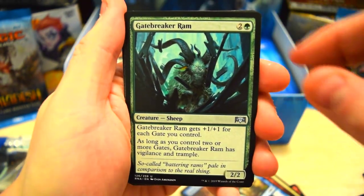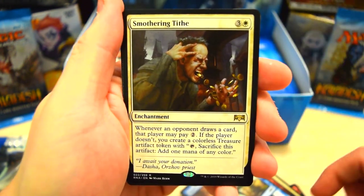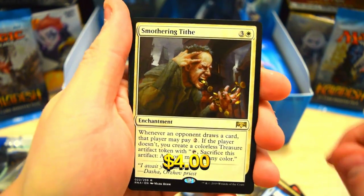Skate Wing Spy, Gate Break Haram, Ignis, and on the end we've got Smothering Tithe — pretty cool.